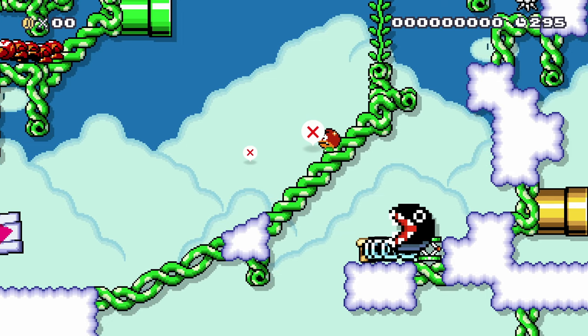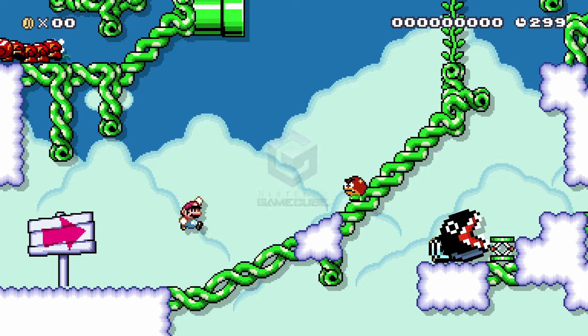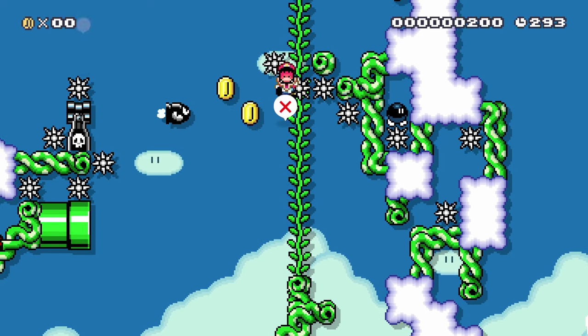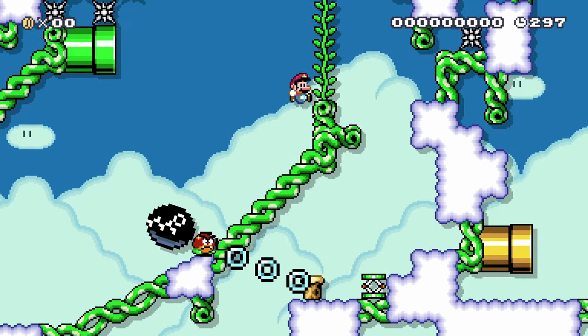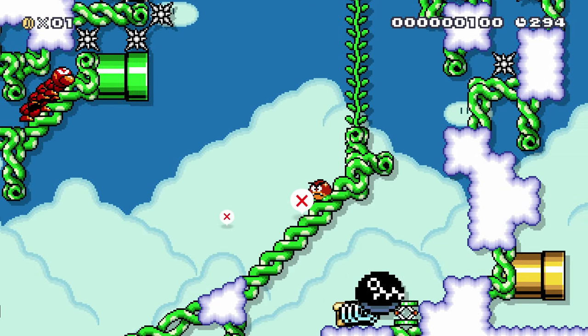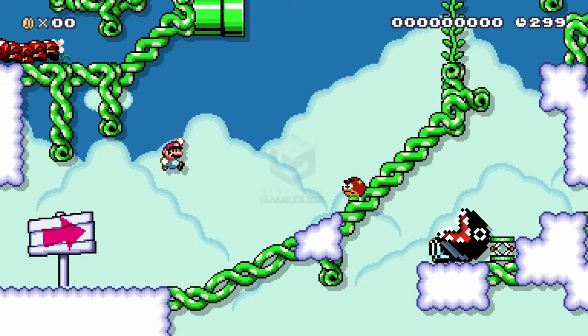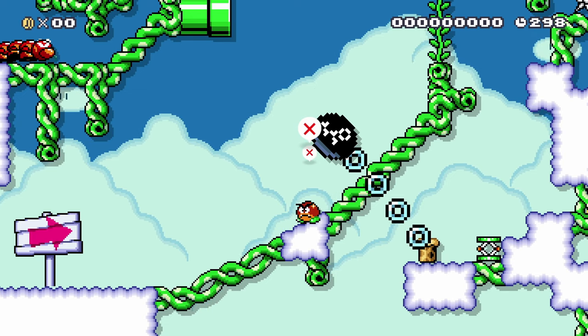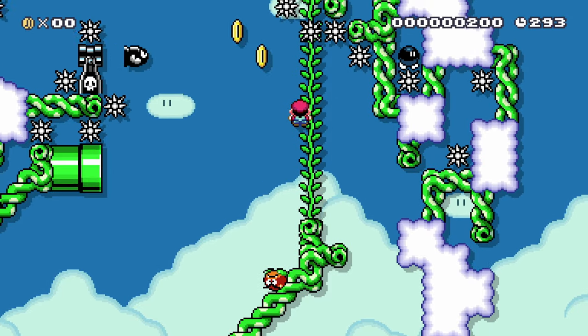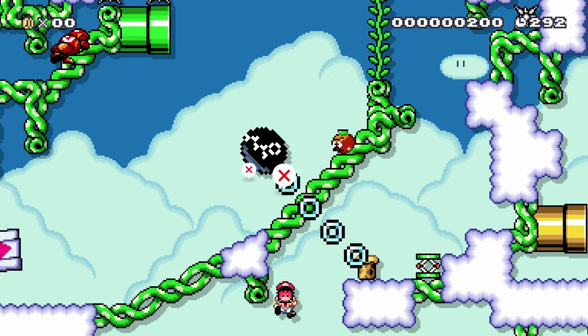It's getting late and my reactions are dulling. I cannot jump diagonally at the moment. You can jump diagonally off these, right? I could hear the start of that Sunshine music so much. The music's at least the one good thing about Mario Sunshine — and a couple of the levels are alright. Those secret bonus levels where you don't have the jetpack are way better than the rest of the game.